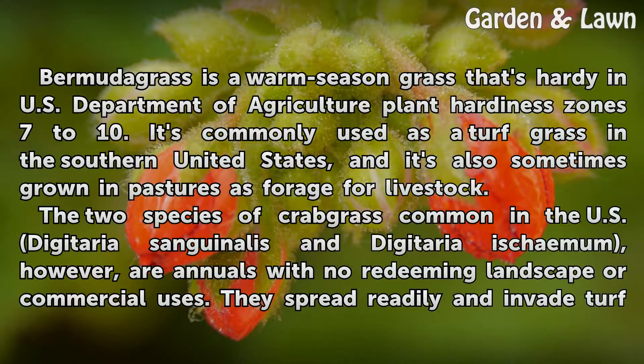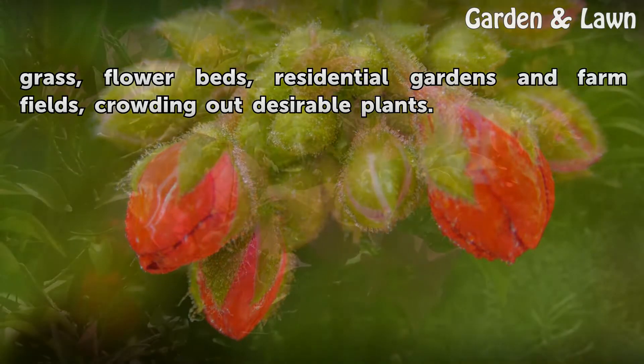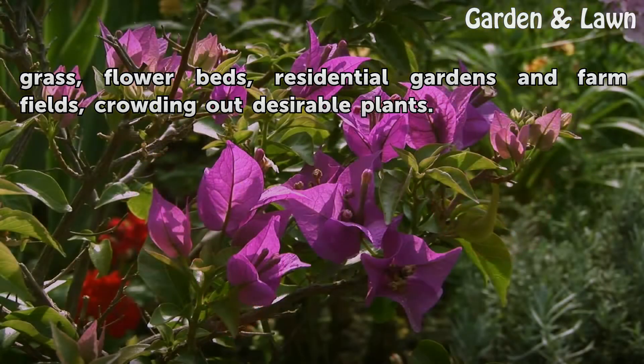The two species of crabgrass common in the U.S. — Digitaria sanguinalis and Digitaria ischaemum — are annuals with no redeeming landscape or commercial uses. They spread readily and invade turf grass, flowerbeds, residential gardens, and farm fields, crowding out desirable plants.